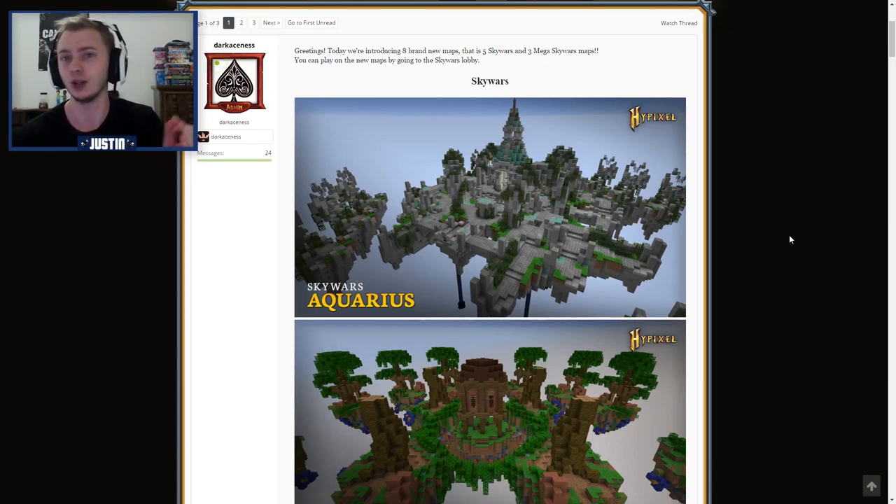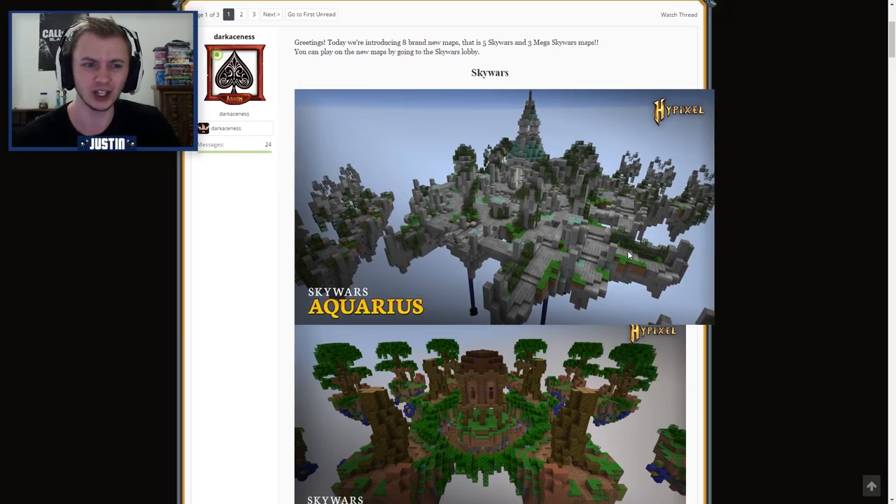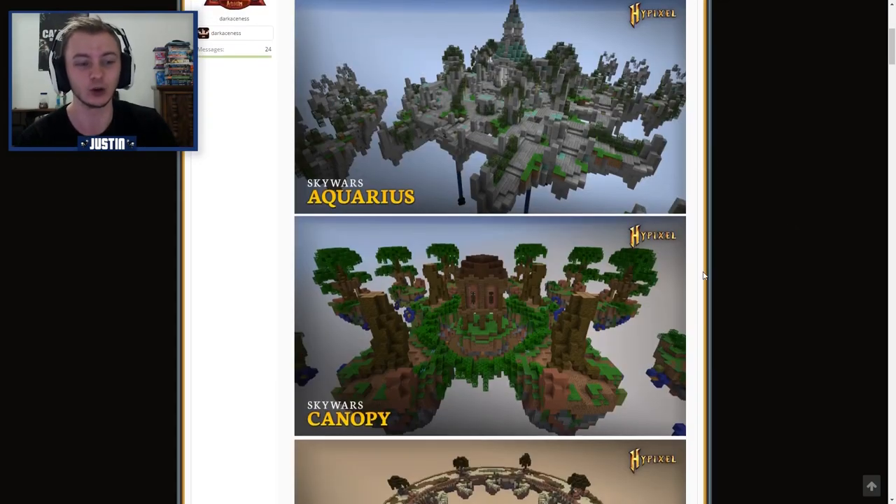The first one they show in this thread, which I'll link down below, is called Aquarius. It looks pretty good — it looks like it won't be too bad of a map, but then again, I'm not playing it yet. These are all just pure speculations; I'll play on it here soon. It looks very similar to other maps — I think Crumble, the islands kind of look like that, but neither here nor there.